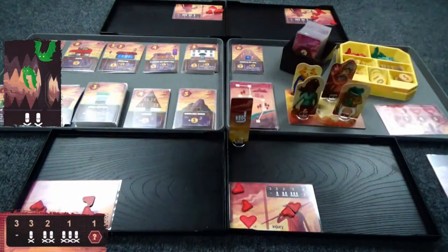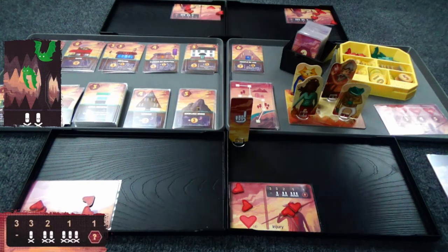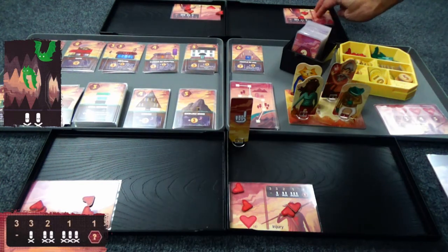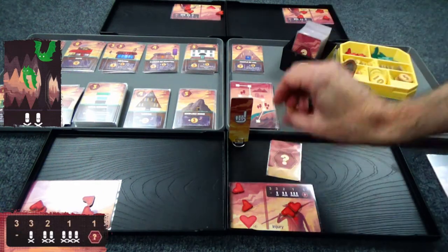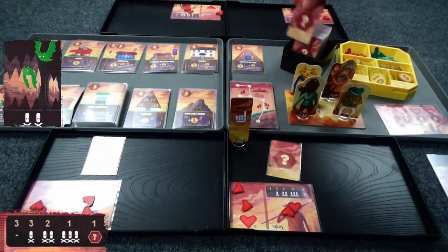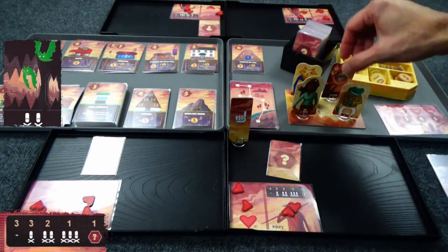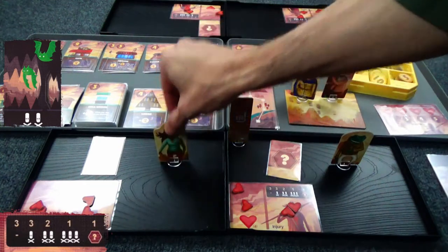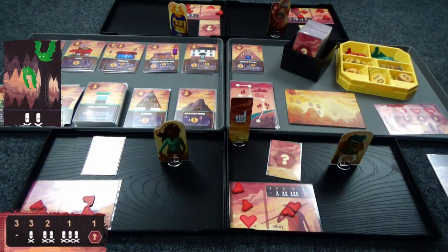It really is just this simple. Now everyone is down to two life. If you look in the bottom left corner, you can see there are two two-damage cards in the deck. If you've survived the damage, you get a treasure card, the resource cards get dealt out, everyone returns home, and then a new round begins.